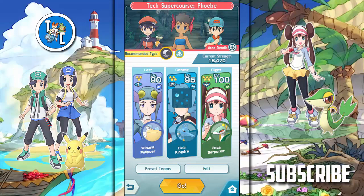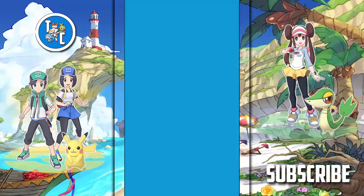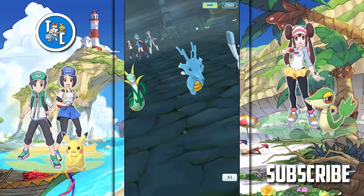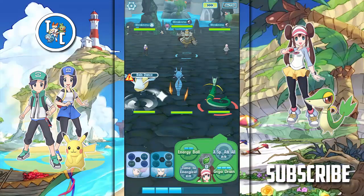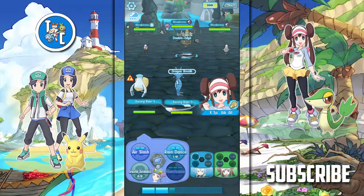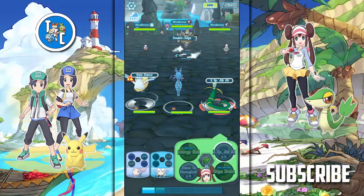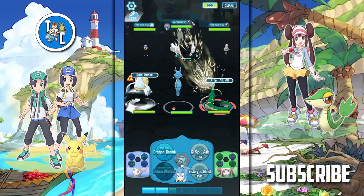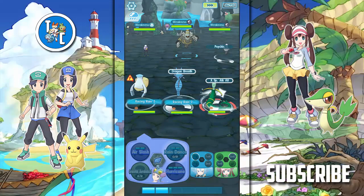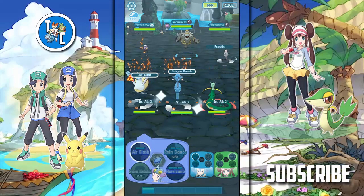We're going to start off by doing the weaker attacks, because they give secondary effects, and that way we can charge our sync move a lot faster. We're going to be starting off with Claire's special attack buff, and Raindance, special attack all, and Dragon Breath. I misclick there, so I'm just going to reactivate the rain.